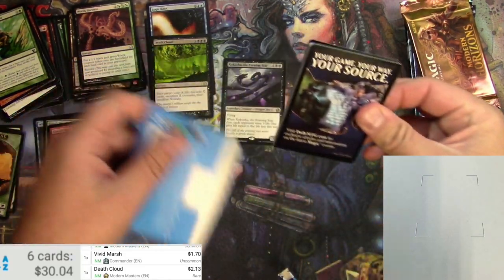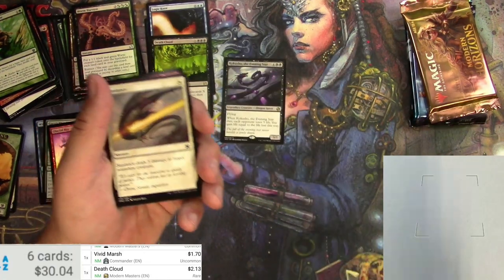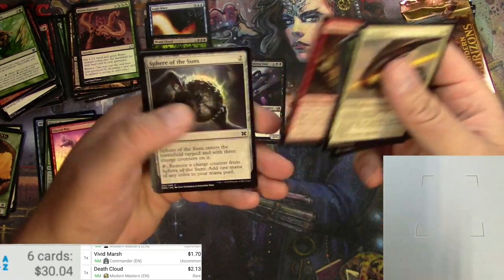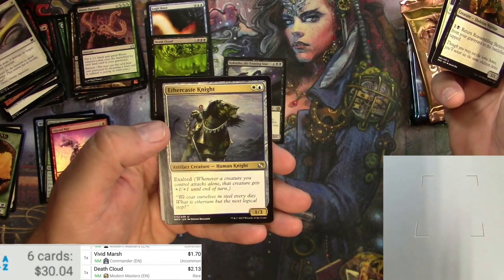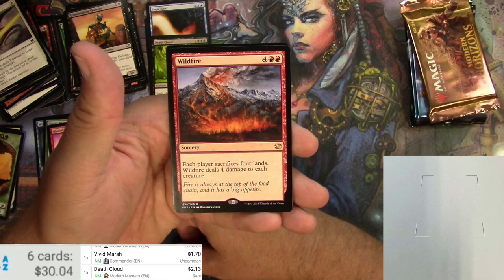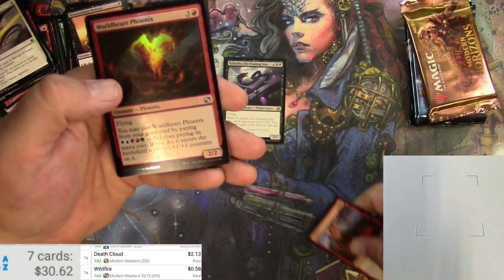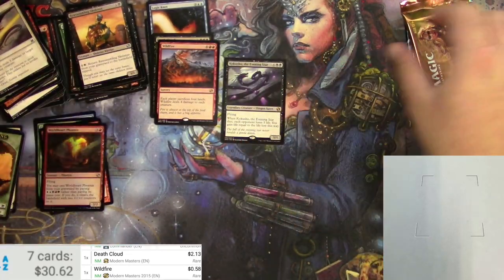Modern Masters 2015 Edition — let's get it open. Commons: Helium Squirter, Sphere of the Suns, Reassembling Skeleton, Celestial Purge, Ethercast Knight. The rare is Wildfire: for six, it's a sorcery — each player sacrifices four lands and Wildfire deals four damage to each creature. Can't imagine it's a really big one — it's 58 cents. Also a Worldheart Phoenix, downgraded from rare at some point.